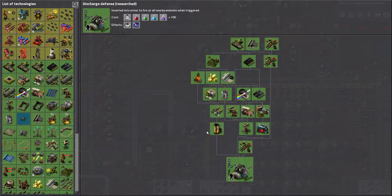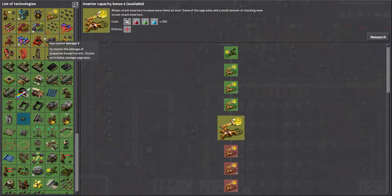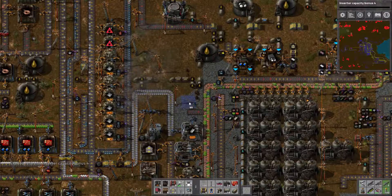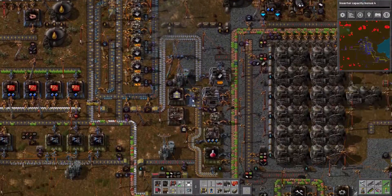Research is really cooking now. Inserter capacity - yes, I think that's worth going for because I'm interested in improving the iron throughput.